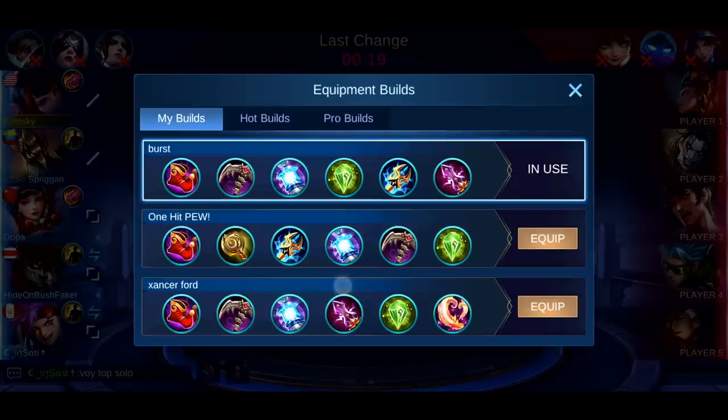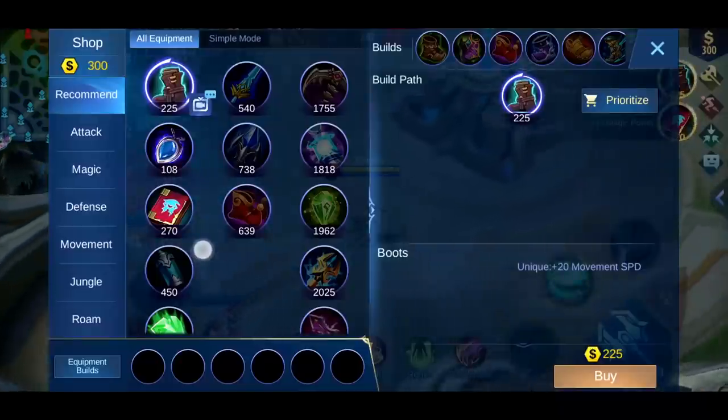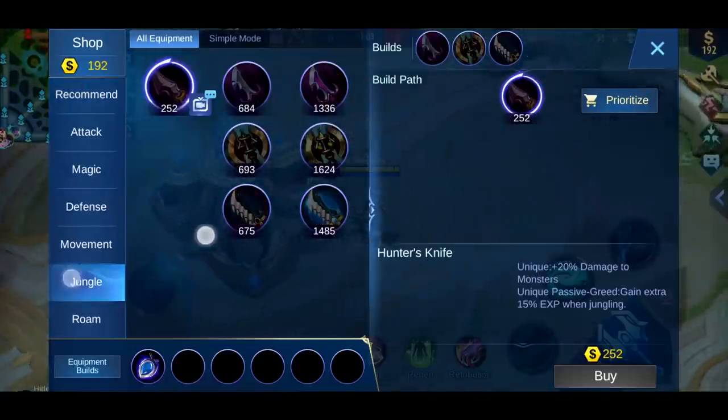These are my builds, and this is the emblem setup. Like most mages, buy a magic necklace first, then the jungle item.